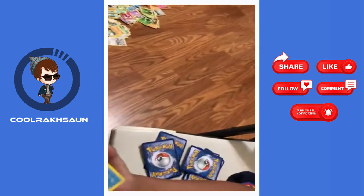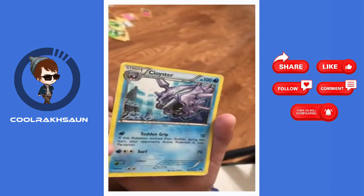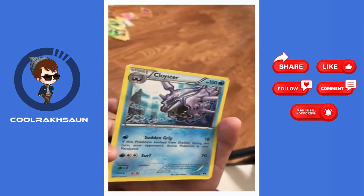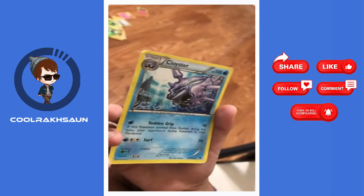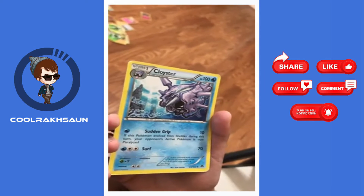The next one is Coasta. It has 100 HP and it's a water type. It has 2 moves — one does 10 damage and the other does 70 damage.